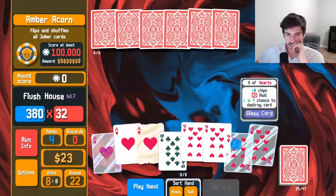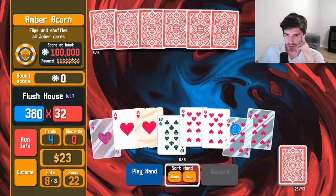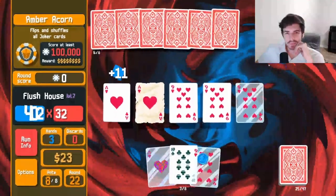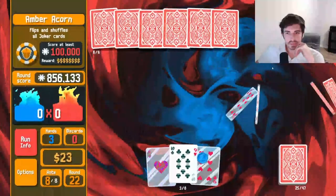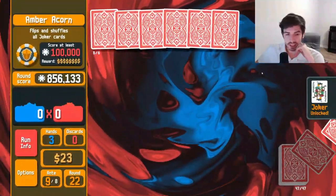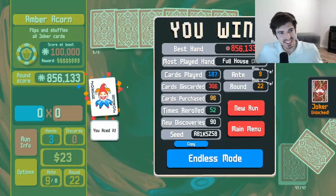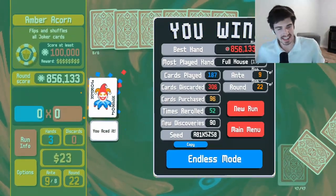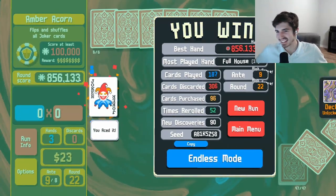We have more nines than aces, so I'm going to use this glass nine. If it breaks, it breaks — so be it. And it didn't break, that's great. We did it. We got eight and a half times the final boss — that is insane.